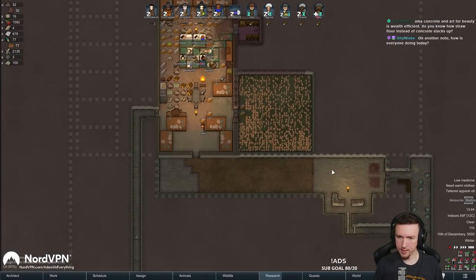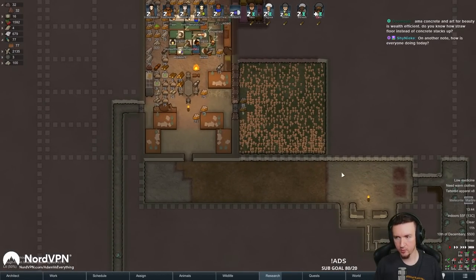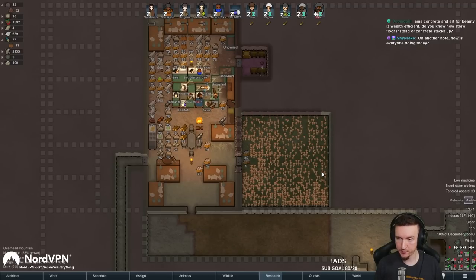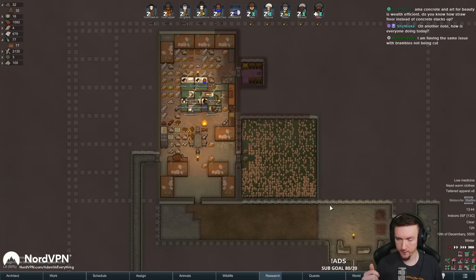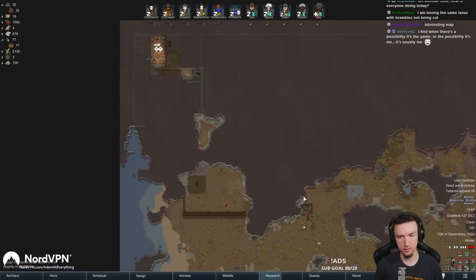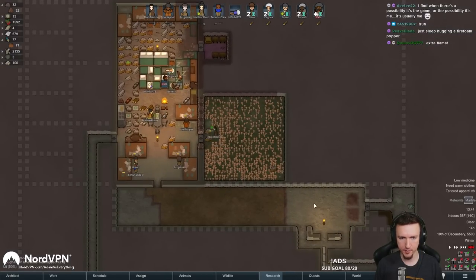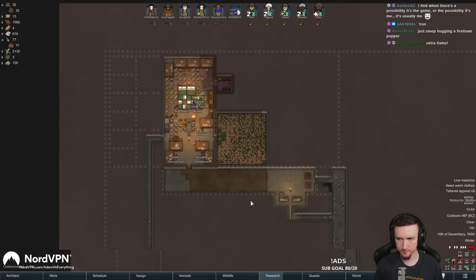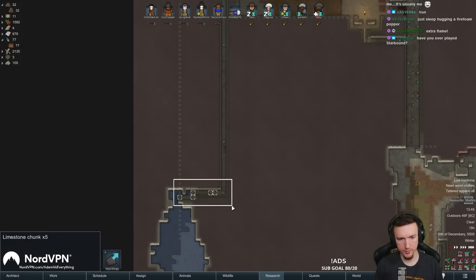Concrete and art for beauty is wealth efficient. Straw floor instead of concrete stacks up for beauty, but I don't like straw floor — it's 150% flammable. If anything happens and your straw floor catches fire it goes up so fast and superheats the room. It's a personal preference but it can be scary.